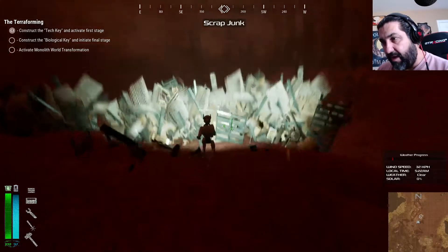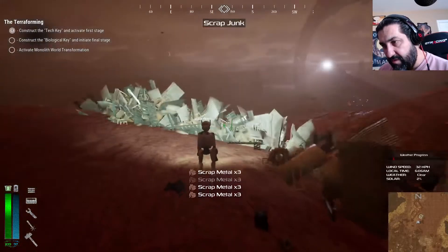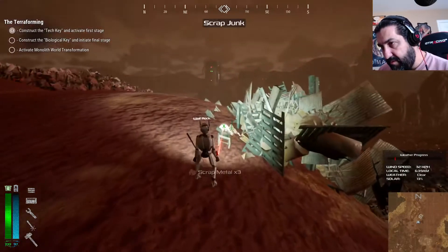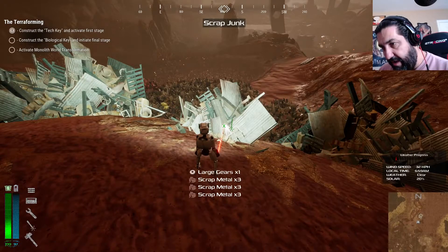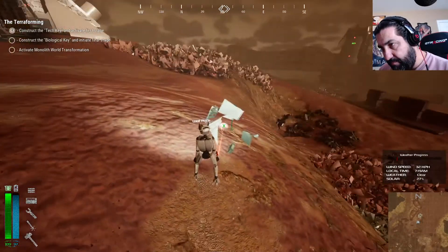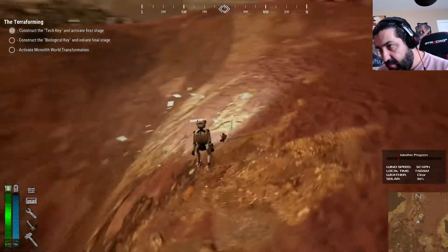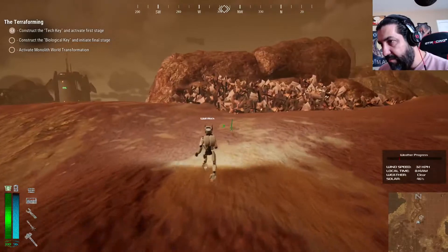I'm sure you can get a conveyor belt that will take all the stuff over, but for now let's just do that. I'm looking for gears - no gears there. Getting some good scrap though. Copper. Oh there's a small gear - found one! There's a large gear, that's what I was looking for. And there's a pump, some more gears. I just cleared this whole area - I guess we'll go back over here. That one gave me good stuff.